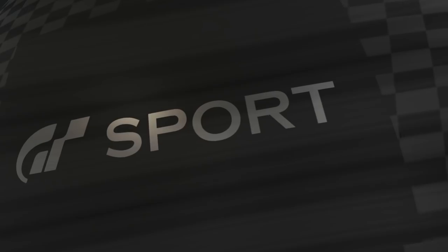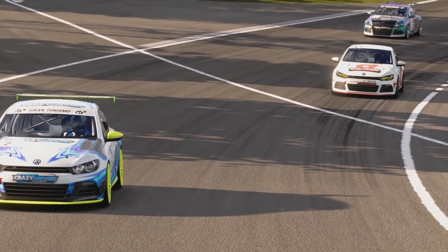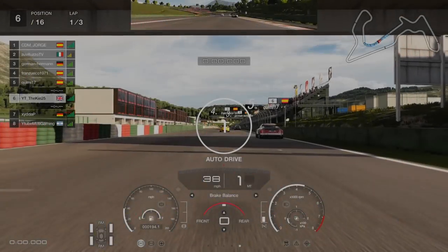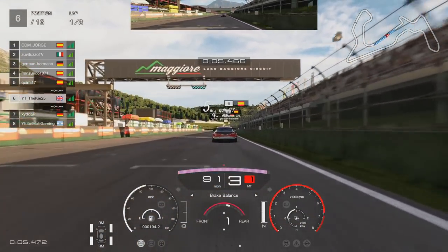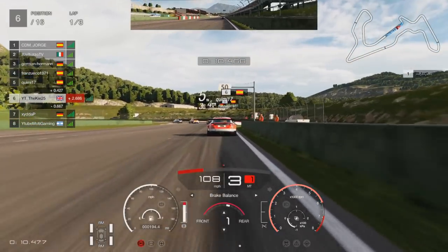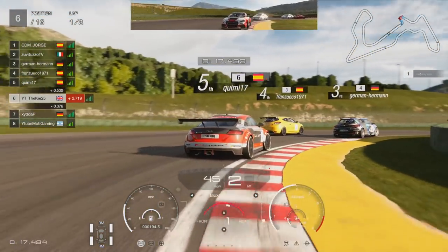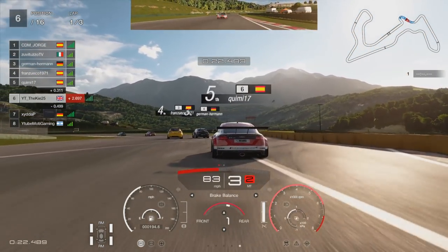Moving on to Daily Race B at Lago Majeure - a track we never really do on GT Sport - in Group 4 on the full version of the circuit. It's going to be dominated by FF cars as usual. For the final week on GT Sport I decided to get out the LDT - not a car I particularly like driving - and put myself in P6 with about two or three laps of qualifying.